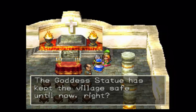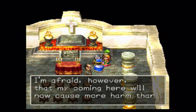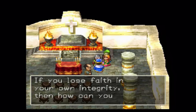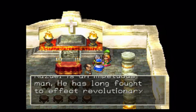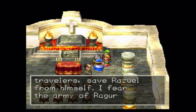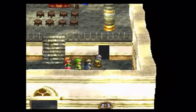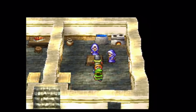It shames me to think that my presence here has brought this town to the brink of war. I don't even know why I had that statue in the first place — the goddess statue has always been heralded as a harbinger of peace. I never imagined it would serve as a catalyst for war. Don't be ashamed — it isn't your fault. The goddess statue has kept the village safe until now, right? Thank you for your kind words, young lady. I'm afraid however that my coming here has caused more harm than good. You mustn't talk like that. Razuel is an impetuous man — he has long fought to effect revolutionary change within Probeena, but rarely does he think things through. There's no telling what he might do. Please, kind traveller, save Razuel from himself. We're gonna go meet at the bridge in the next episode and see what's going on over there, maybe try to stop Razuel from doing something stupid. Thank you so much for watching, guys — have an awesome day and take care.